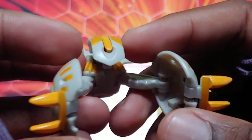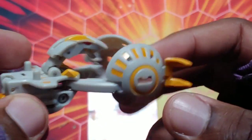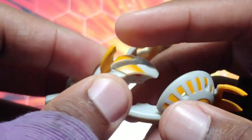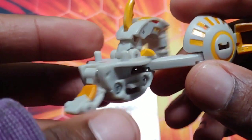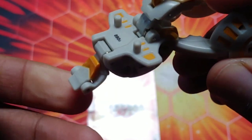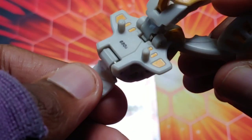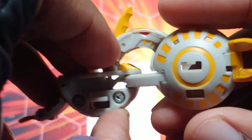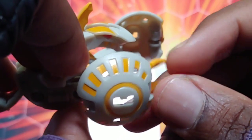The wings obviously stick out — they're kind of like the hands for it. It's got the horn right there of course, and that sticks off. Then it's got the tail part — there we go. It's also got a spot for battle gear, which looks so awesome. And then it's got these parts here where the springs stick out.